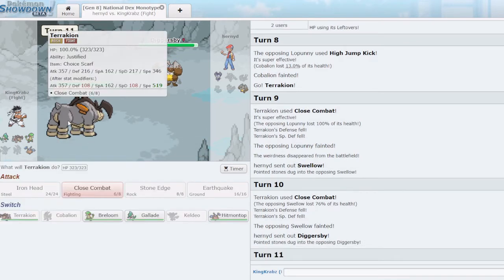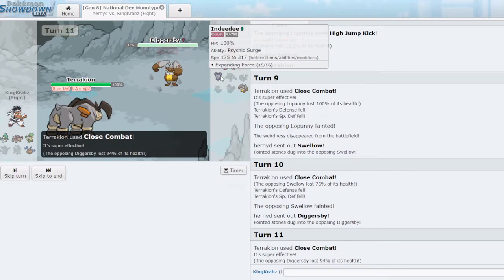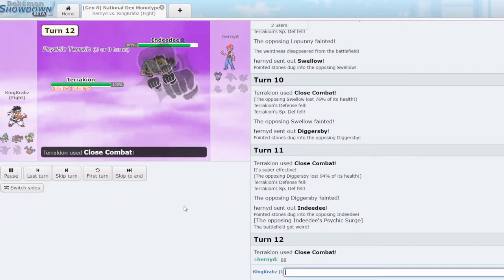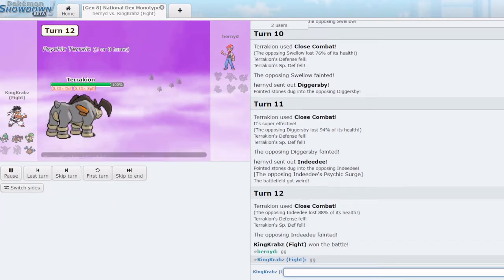It's Diggersby — Quick Attack won't KO. I really underestimate how good Choice Scarf Terrakion is on fighting — it's definitely a very important tool. GG. With that we pause and we'll be right back.